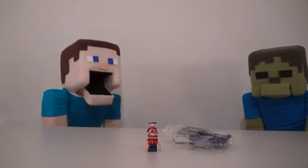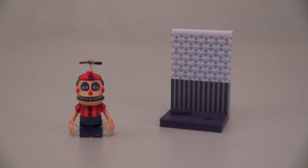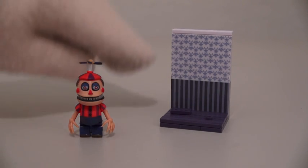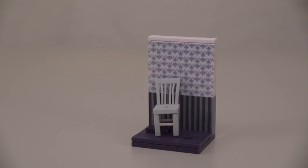Alright Zoopsteve, stand back while I do some puppet magic! Wow, cool! Just look at that back wall! That wallpaper reminds me of my grandma's house! And you also get a little chair — I guess that's for Balloon Boy to sit in!